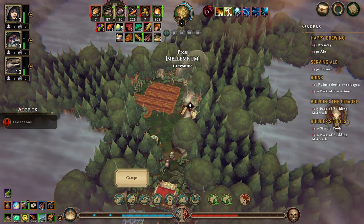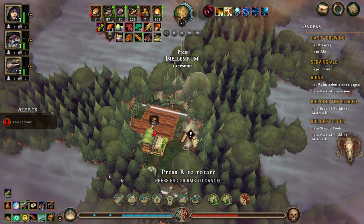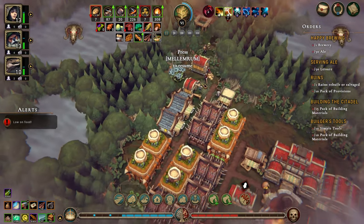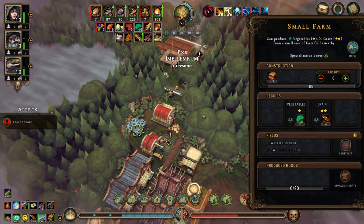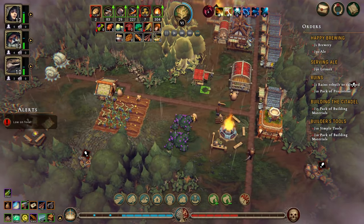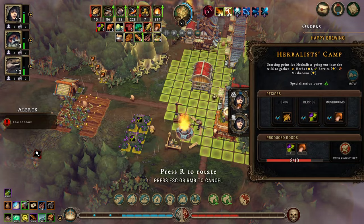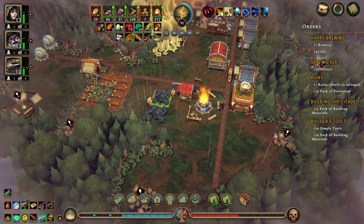We are getting food in now. Let's move you just for now and build a small farm — you cover everything there you can. There are no more fields anywhere. Let's move you down here, a little bit closer. Down there — close to those berries.